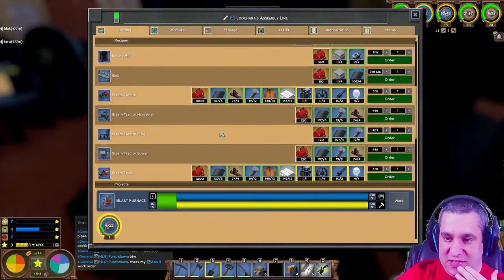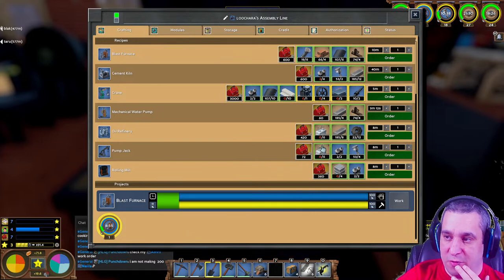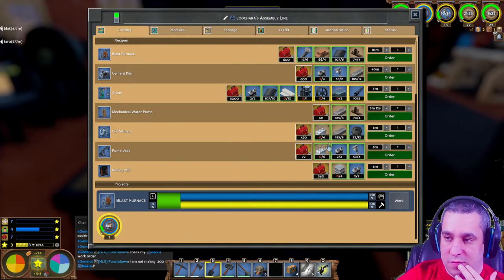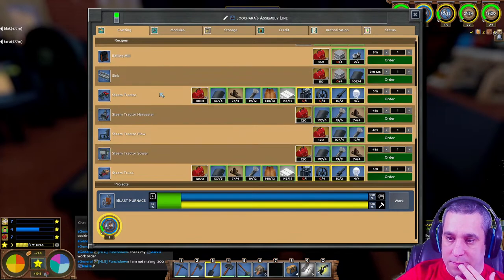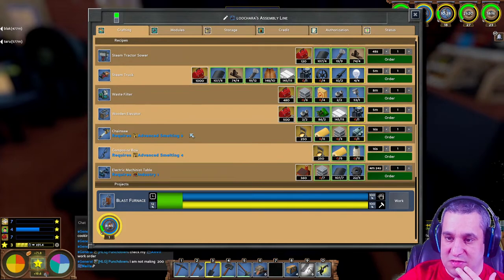People are going to need steam engines. Pump jacks and oil refineries both need reinforced concrete, so I'll try to get those up tomorrow. We're also going to need waste filters but those need steel.